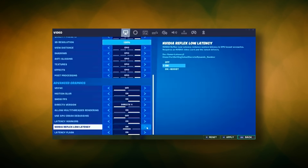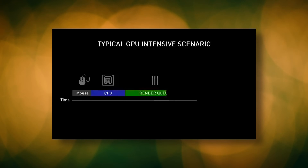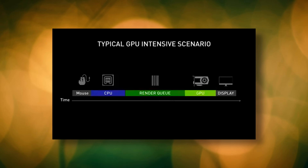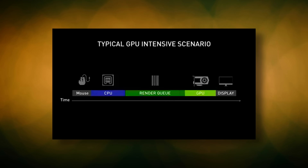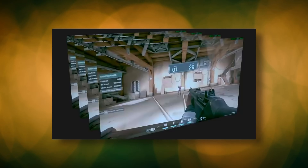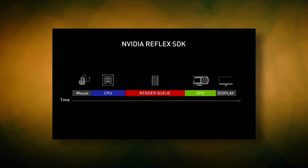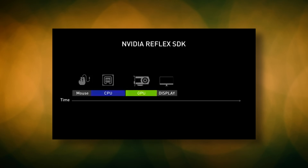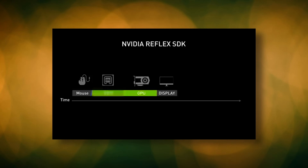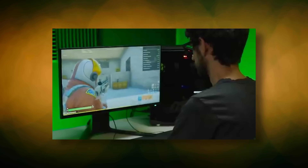So what is NVIDIA Reflex and why is turning it on so important? Normally when you click your mouse, the CPU lines up tasks in a queue for the GPU to render. This ensures the GPU always has something to work on, which helps boost frame rates, but it also causes a delay since frames are waiting their turn in that queue. NVIDIA Reflex changes the game by shrinking that queue and making sure the CPU and GPU are perfectly synced. This reduces the time your system spends waiting and lightens the load on the CPU, allowing it to capture your mouse inputs at the last possible moment, right before they're needed.